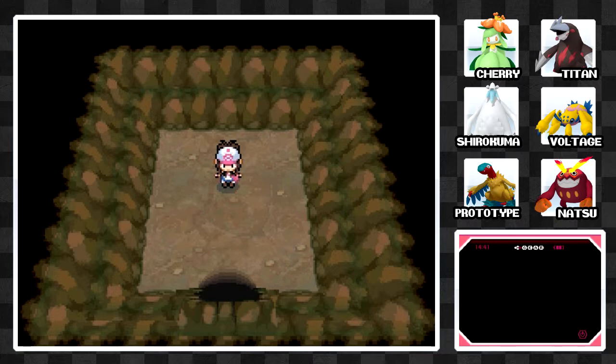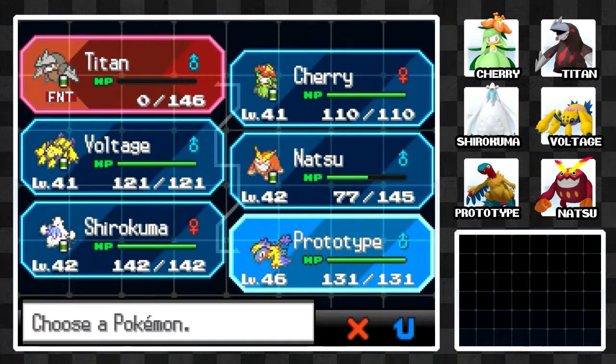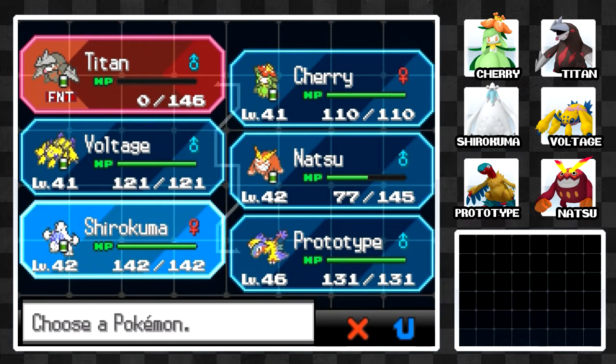So that catches that legendary. For now, I want to do some grinding. As you can see, our team right now is all in the lower 40s except for Prototype, and I want to get everyone up to level 50. I'd recommend that if you're going to take on the Elite Four, get them to level 50 — that's probably a good level to have your team at before you enter. Unless you want a bit of a challenge, then you can go for a lower level.